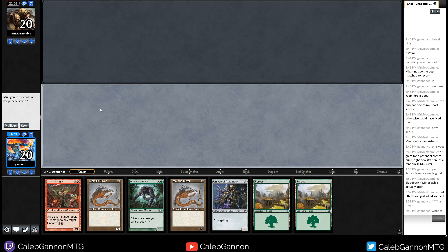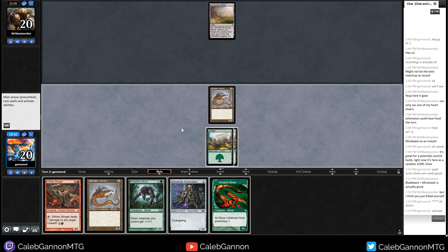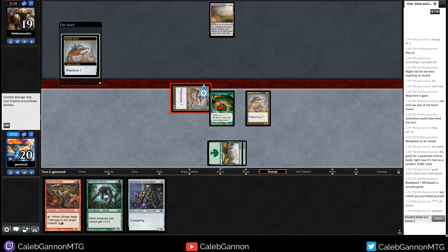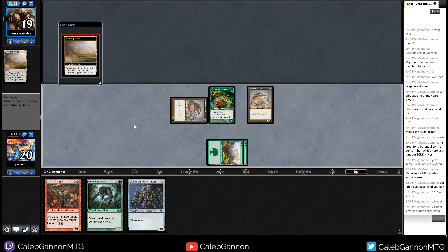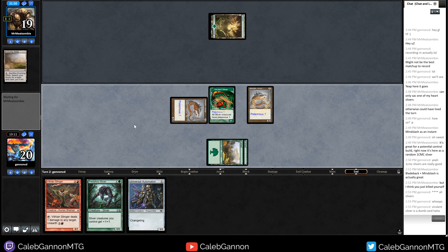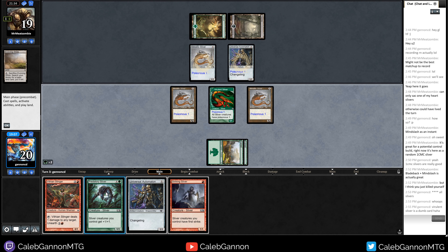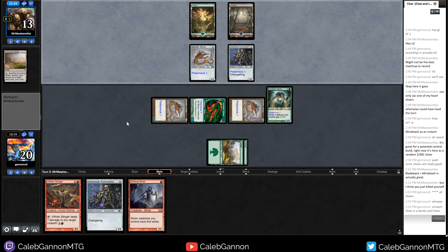Let's go first. I can keep this one. The stinger should help. Metallic Sliver, go. Pretty scared to play a Virulent Sliver but it does help us empty our hand faster. One poison. Telling my opponent Virulent Sliver is a dumb card. It's so fast and so scary. Two duders. Let's play Predatory Sliver and hit — they take some poison, they're at 13 as well. Gemhide Sliver makes it so I can cast all my creatures, but it also lets them empty their hand too.